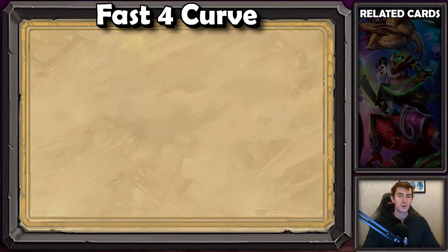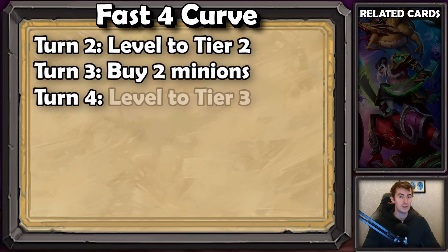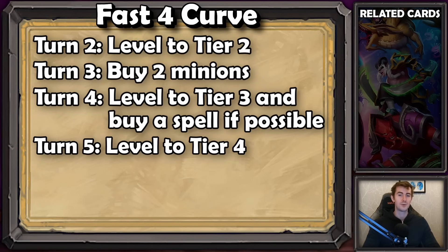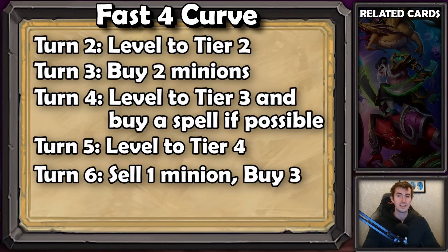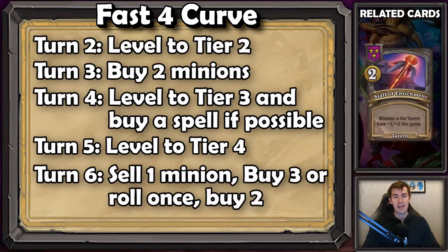Fast four. For this curve, you're going to want to level on turn two, then on turn three you're going to double buy. Turn four is where you level, and if possible get a one-cost spell, because leveling will cost five gold out of six gold. Then on the seven gold turn, you level because the level costs seven gold. And then on the eight gold turn, you get to either sell a minion off your board and buy three minions from the tier four shop, or you could roll to get two good minions, or have a combination of casting a spell like the staff that buffs the shop and then buy those buffed four-drops.